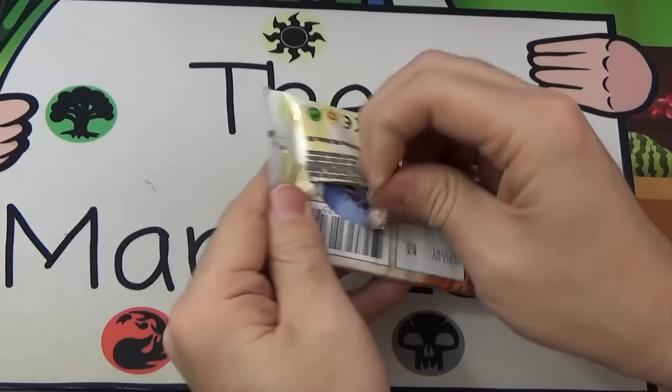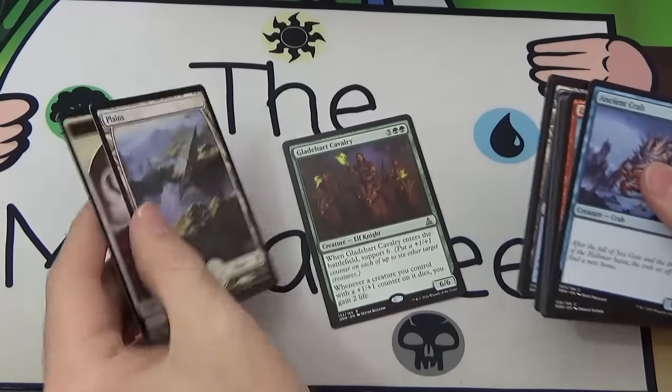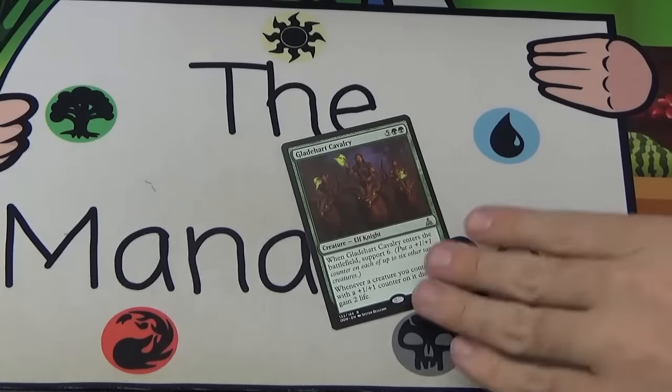Chandra, what do you got? Glade-heart Cavalry with support 6! Oh, support 6 — how rarely that will actually happen.